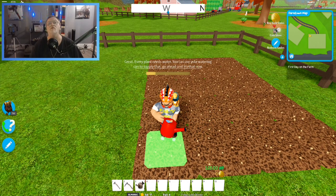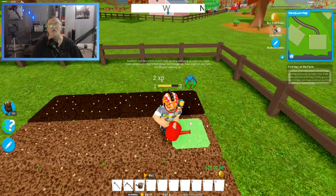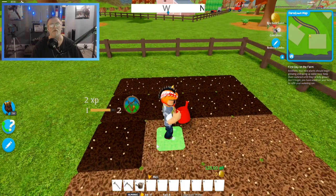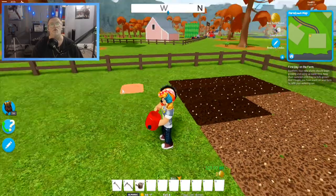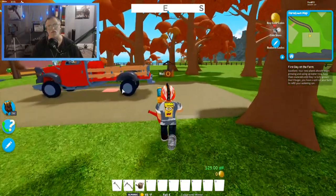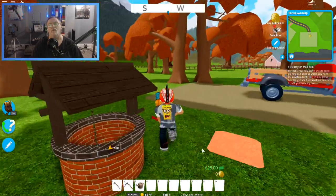Every plant needs some water, you can use your watering can. Okay, let's see — let's do this. I wonder how long this all takes to grow — probably forever. It's such a small little tiny farm. Looks like you're out of water. Okay, so where do I go get some more water? Well, okay, we're good — we got this. Hopefully it doesn't dry out. Alright, we're all filled up — good good good.